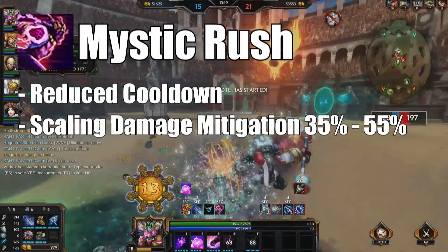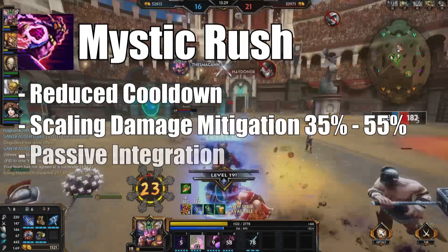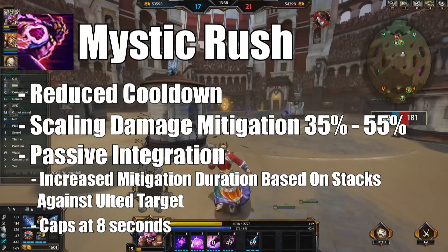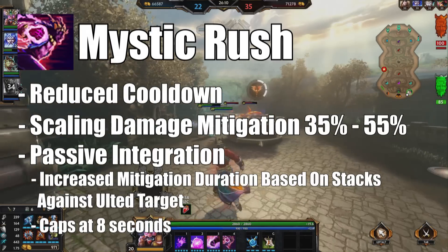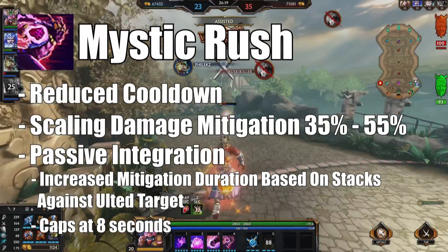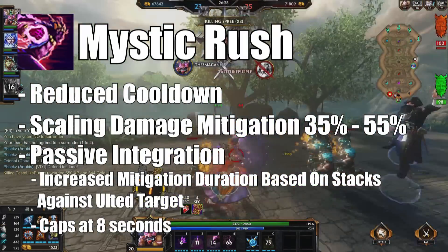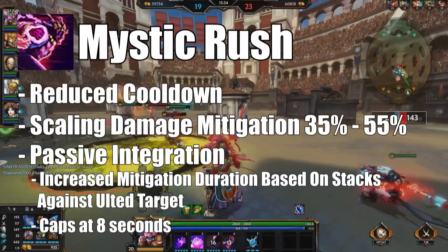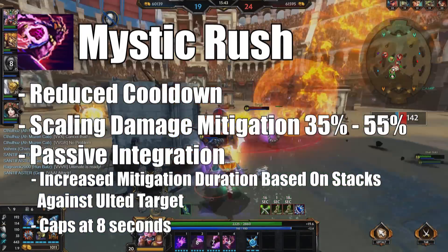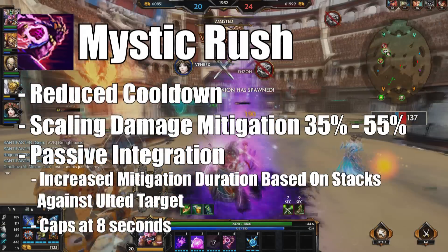I think the mitigation should scale from 35% to 55%, and while that may sound a bit too strong, this is where it gets interesting. The length of mitigation should scale with a cap — meaning whenever you're hitting your target, you can continue your damage mitigation until you reach the cap. If you don't hit the person, you will not be able to continue your mitigation. So if Artemis throws her boar out and you get stunned and can't hit her, your mitigation stacks drop and it's out. Or if you hit another enemy, it slowly wears away because you're not hitting the person you ulted. But if you hit her multiple times, it should last the whole cap or until she dies — and when she dies, your ultimate just wanes down rather than cutting off completely.